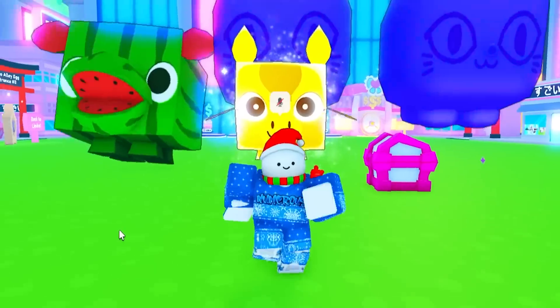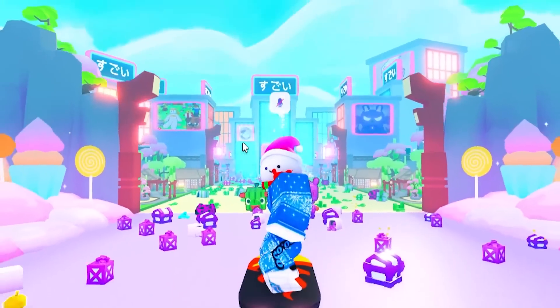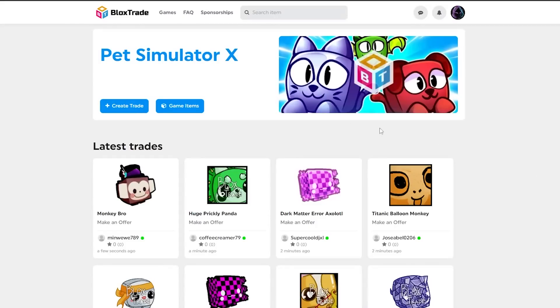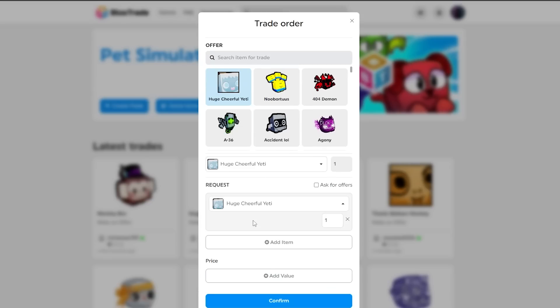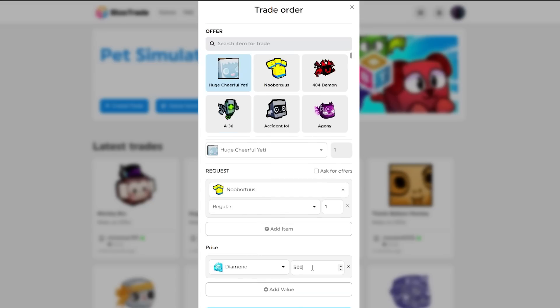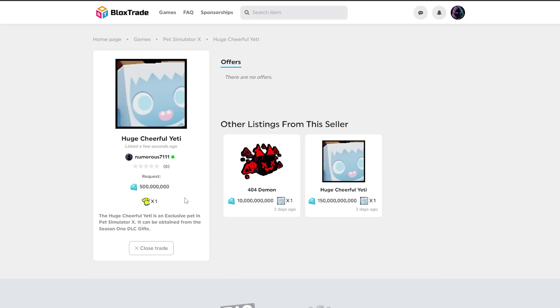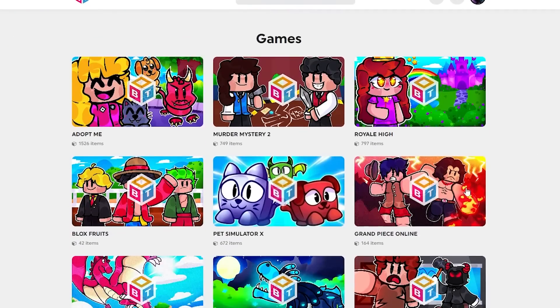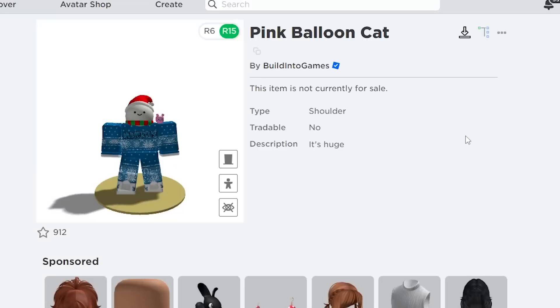You might be wondering how I got all of these pets including the Huge Pegasus. To do most of my trading I use a website called blocks.trade. It lets you put up pets you want to sell — for example, you want to get offers on a Huge Cheerful Yeti and request a new board. You can also add the price in gems and sell your pets on this website. Other people can put up offers too, and you can close your trade whenever you finish. They have this for a lot of other games — I'll leave the link in the description.